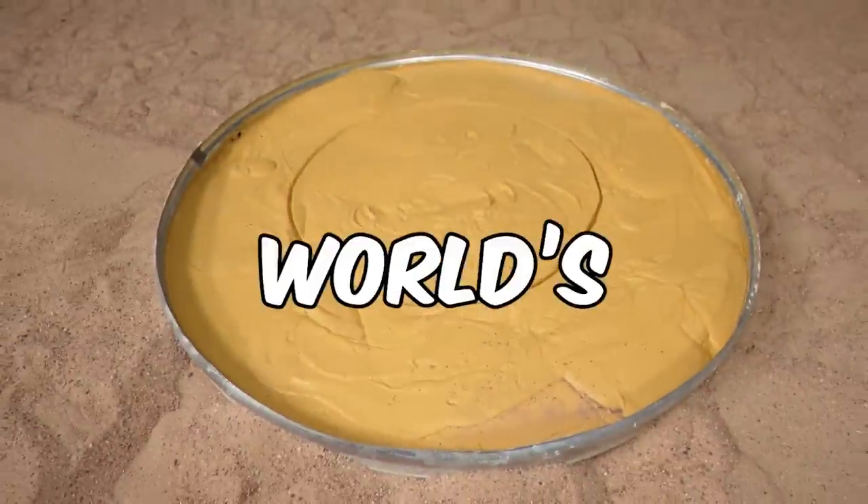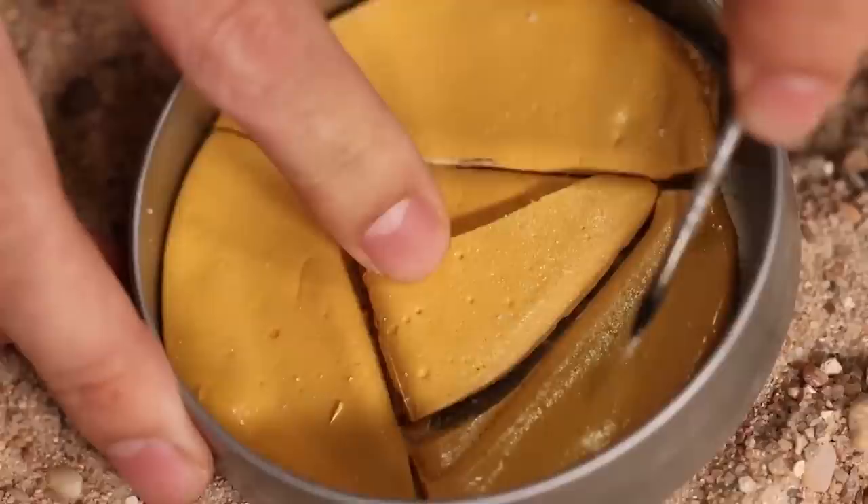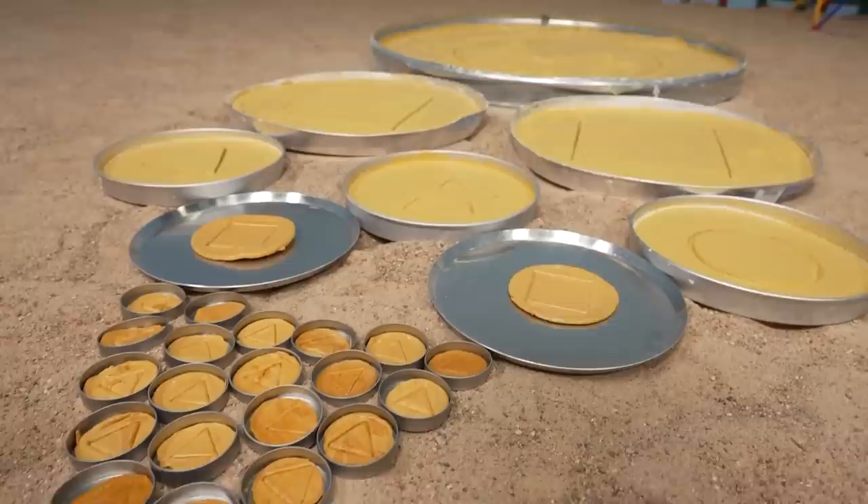This is the world's largest Squid Game honeycomb candy, and whichever one of these 20 people removes the shape first wins 45.6 grand. But if you break the cookie, you're eliminated. For round one, everyone gets a regular sized cookie, but every round the cookie gets bigger until we try the world's largest honeycomb candy. The rules are simple: cut out your shape, don't break your cookie. You have 10 minutes.